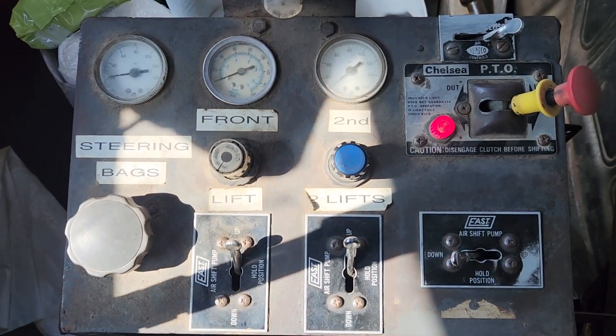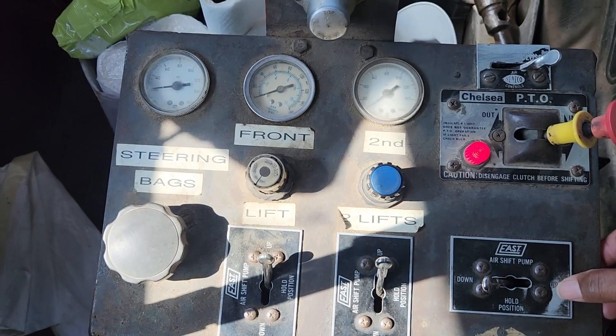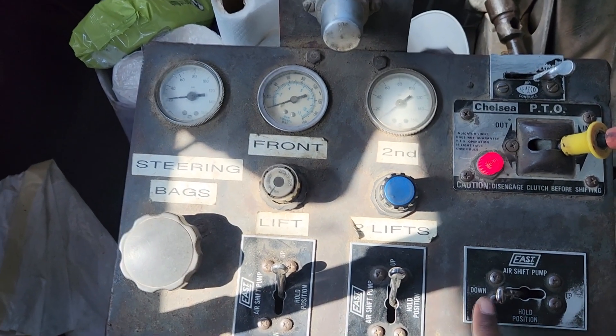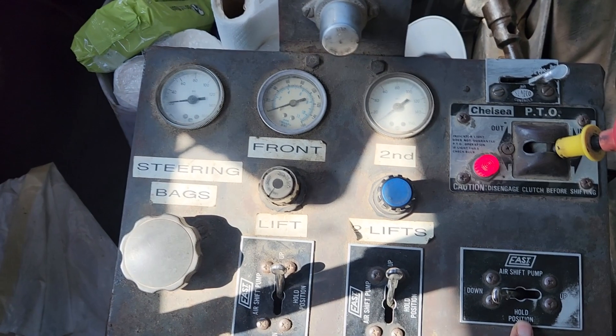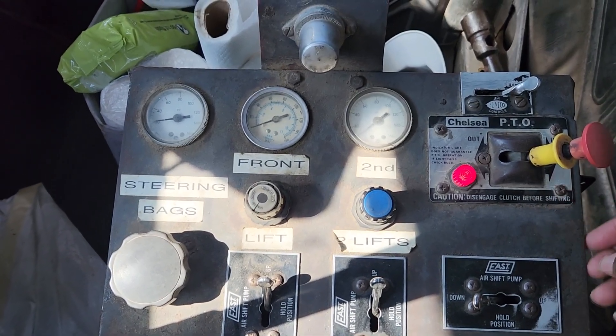Once the PTO is engaged, you'll hit this switch. This switch takes the bed up, as it's marked up here, and takes it down. This puts it in a hold position which will stop it from going either way. But the PTO has to be engaged to do so.